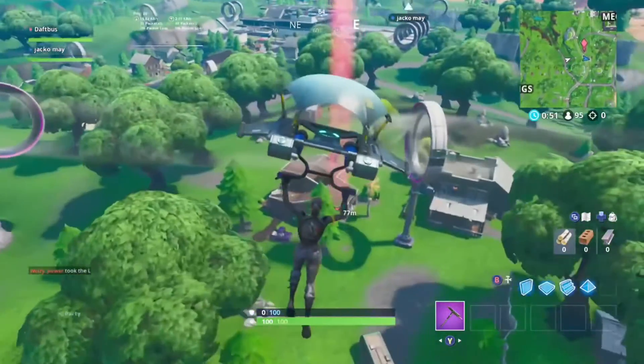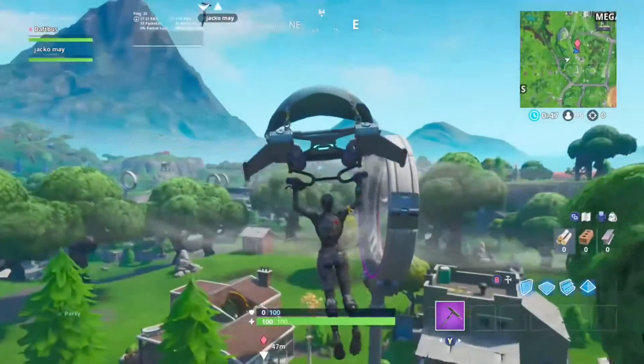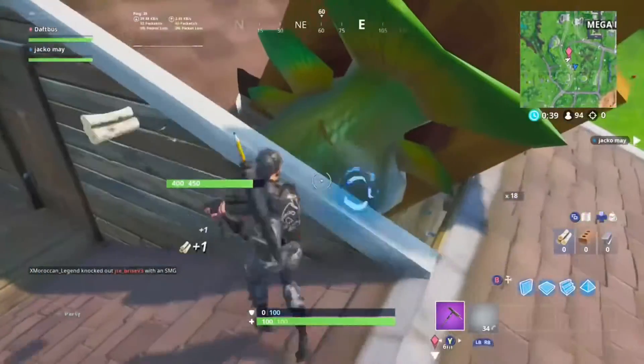The final part of the week two challenge is to visit a giant dancing fish trophy. This is located just at the bottom left of Mega Mall, where these two houses are located. You cannot destroy the fish, which is quite obvious.